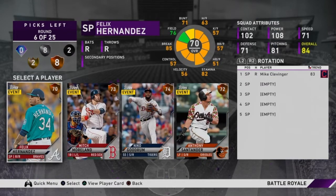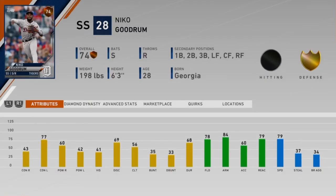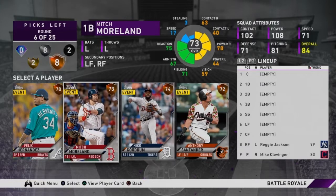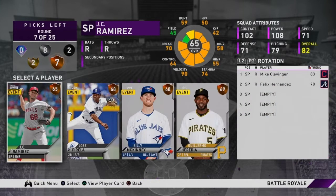Moving on to the next round we have Felix Hernandez, Mitch Moreland, Nico Goodrum, and Anthony Santander. Nico Goodrum has good defense but not good hitting, so I won't take him. I'm going to take King Felix. It's okay to have a couple of players that aren't the best — he's at the back end of his career but it's fine to have a few bronzes in your rotation as long as you have two or three good pitchers.